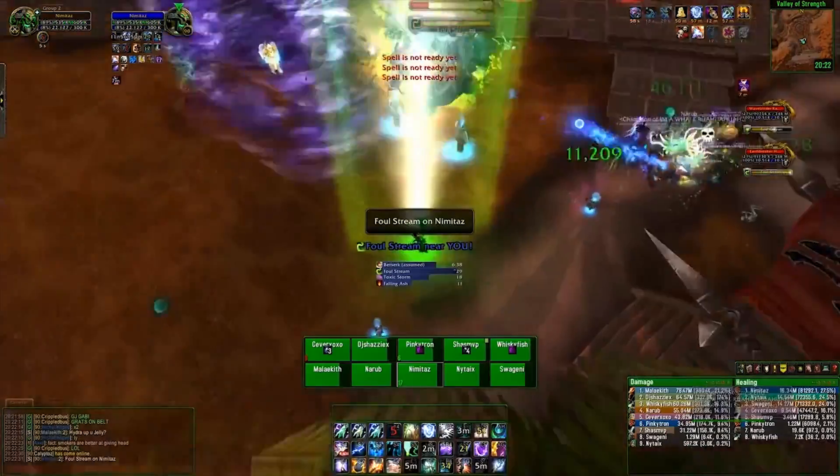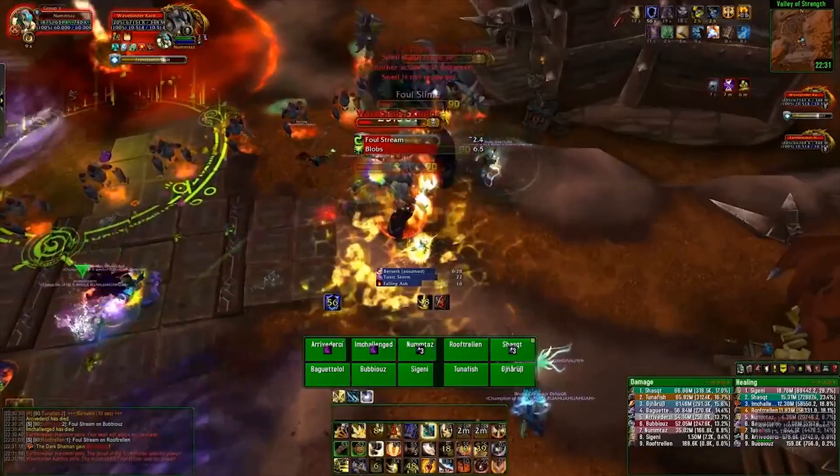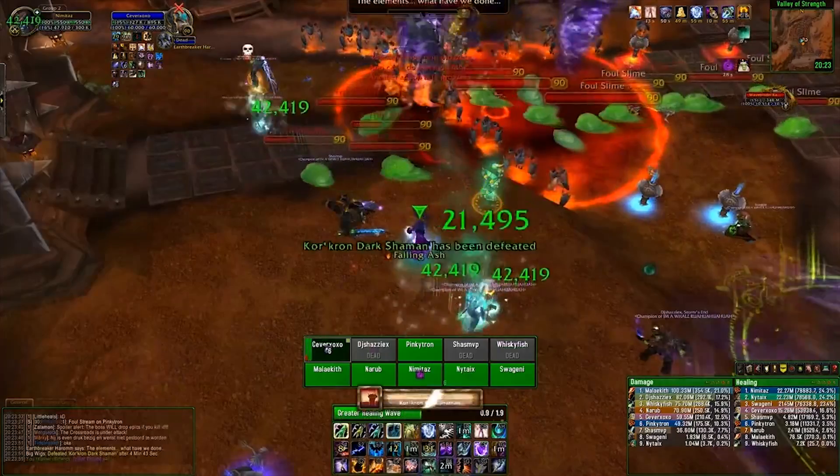Dark Shaman: move from purple circles, face the big green line away from people, kite and AOE adds, don't run into the elemental wall, don't stand in the giant red circle when it explodes, and during Bloodlust nuke the boss.